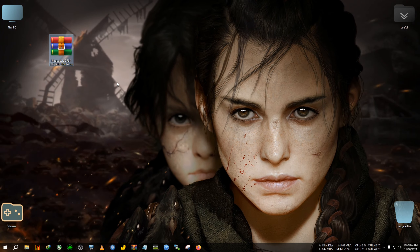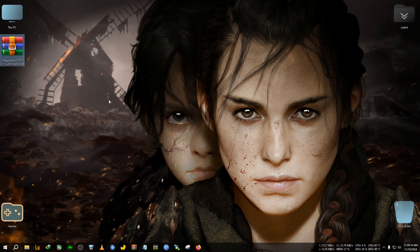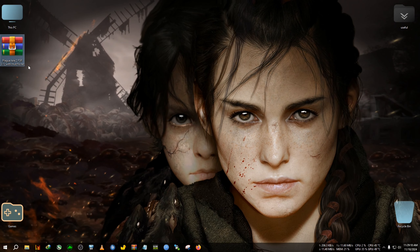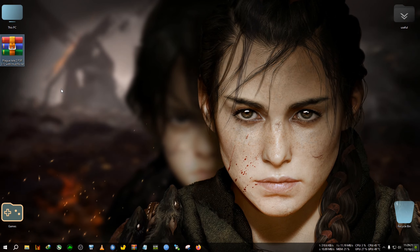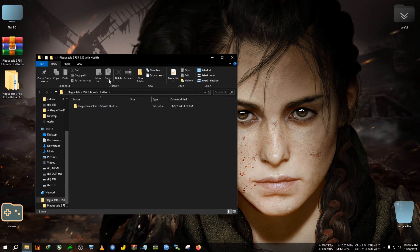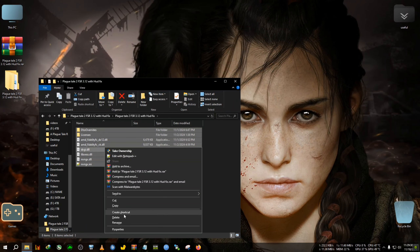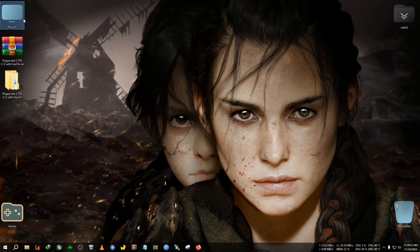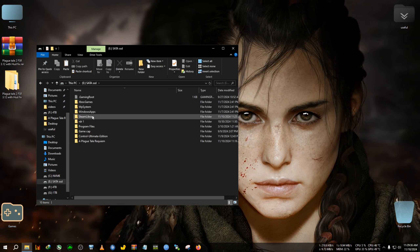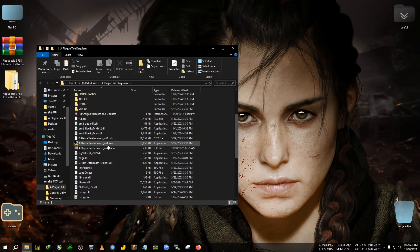As usual, I have already made the mod. This mod consists of files from OptiScaler 0.7.0 preview 47. I have already renamed and pasted all the necessary files needed for this mod. It's really simple — we just extract the zip, copy the files, then go to the installation directory of Plague Tale 2, which for me is Plague Tale Requiem.